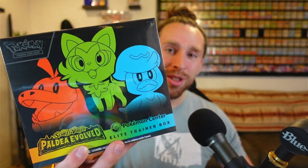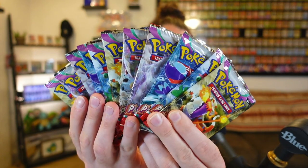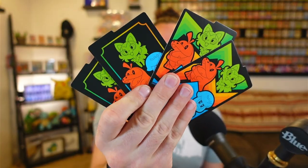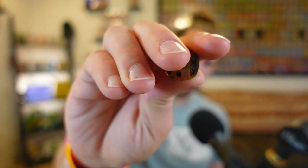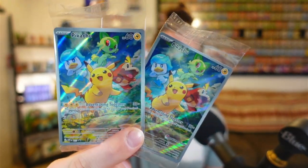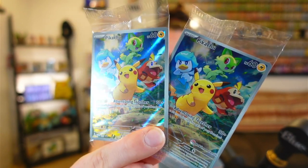Today we have the Paldea Evolved Pokemon Center exclusive Elite Trainer Box. This box comes with 11 Paldea Evolved Trading Card Game packs, the brick of energy, some dividers, some damage counters, a die to roll heads or tails, some sleeves, and this sweet promo card stamped with a Pokemon Center exclusive stamp, as well as a regular one to have in your binder.